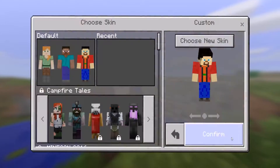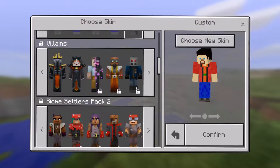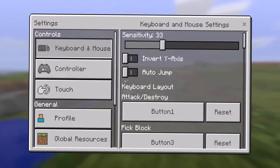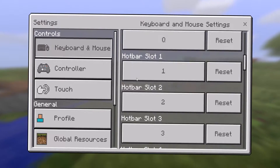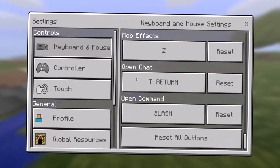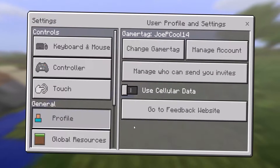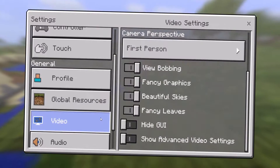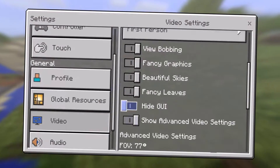Number one: UI updates. Now this sounds like an odd thing to point out, but this update has brought all of the graphical interfaces up to the current standard. This new, modern, and clean style has only been present in the game since 0.15, the last major update, but many of the UIs had not been updated, leaving the game to feel slightly incomplete. It's finally nice to see consistency throughout the menus.